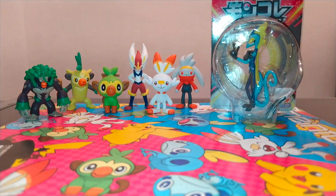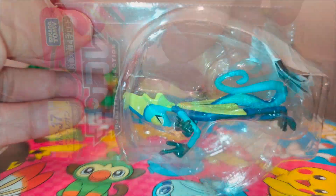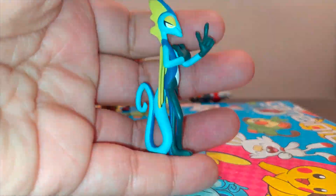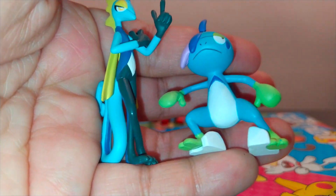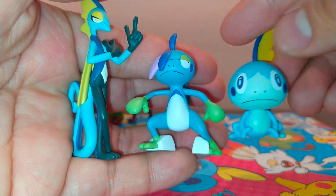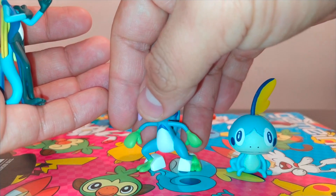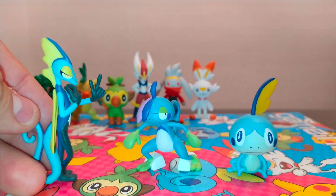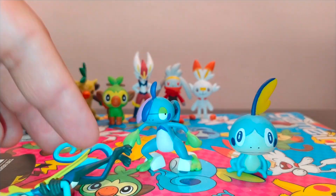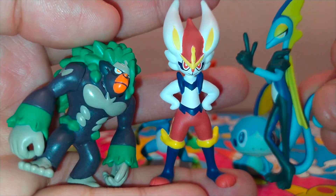And finally we got Inteleon — my least favorite from the eighth generation. Looks cool, skinny but cool. Now we need Drizzile and Sobble — here they are, oh my god! And here is Inteleon. Okay, we got the first problem: Inteleon won't stand on its own. Oh my god, what are we gonna do? Let's compare them.